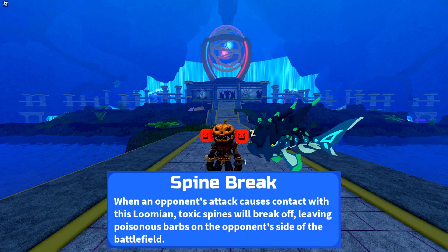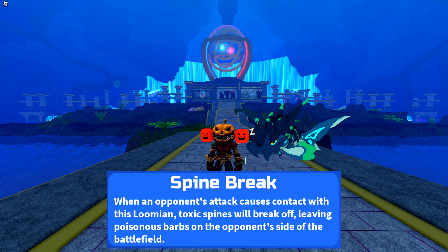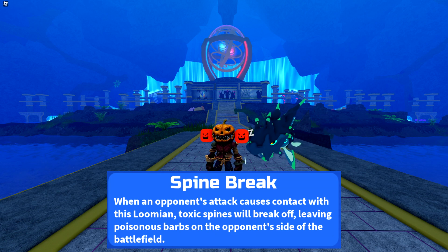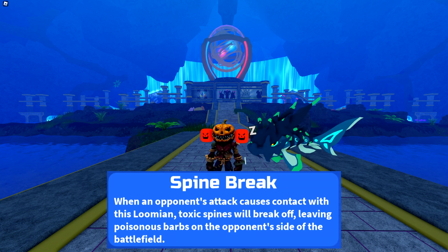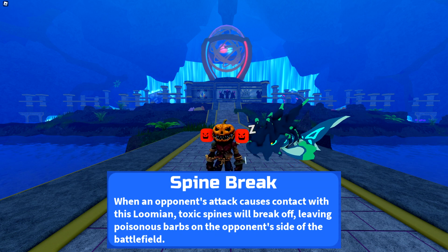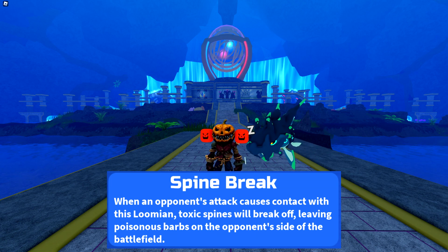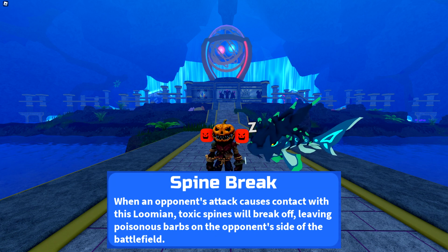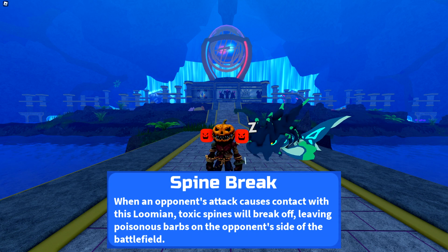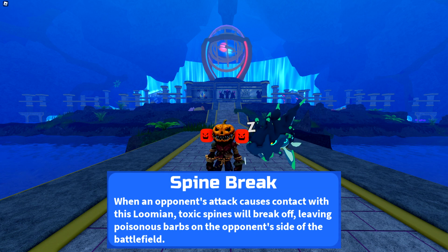Let's go over the abilities. The first ability is Spine Break, which is a brand new ability. If the opponent attacks you with a contact based move, it'll lay a layer of poison barbs on the opponent's side of the field, which can stack on top of each other for a maximum of two layers. And if the opponent switches, if the Lumion isn't a Toxic or Air type, they'll be poisoned — the type of poison depends on how many layers are set up. If one layer is set up, you'll be inflicted with normal poison, and if two layers are set up, it is gonna be toxic poison instead, which does more and more damage over time.